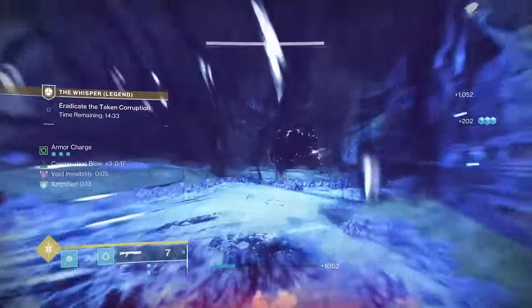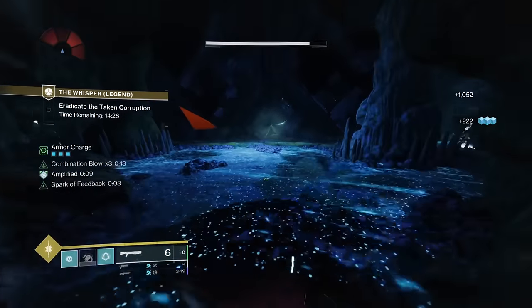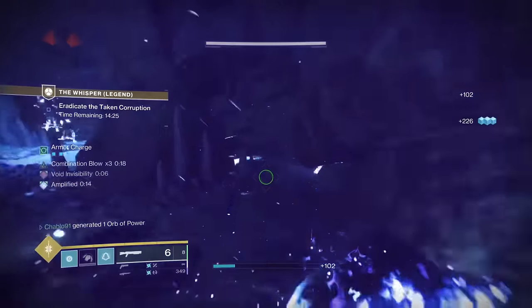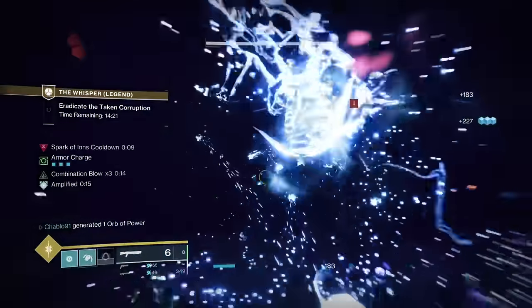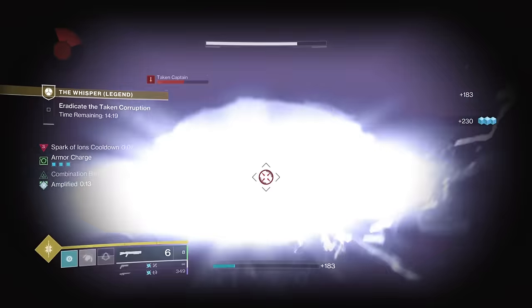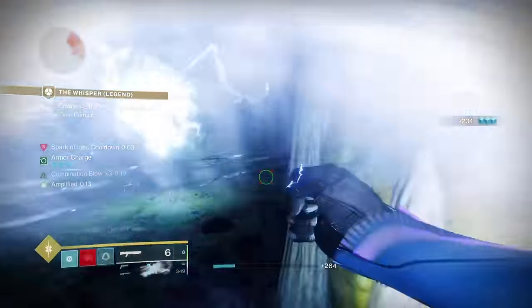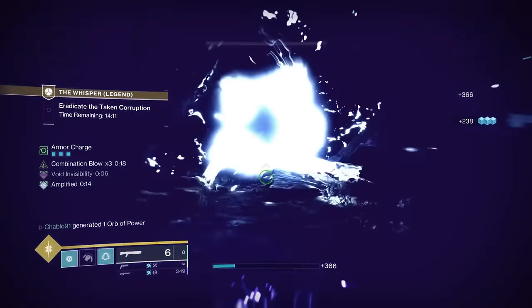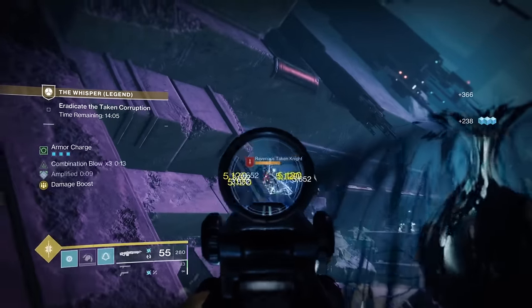Then you're going to come to the ambush room. In the ambush room, get a dodge right away because you won't have your melee, then get your kill straight away with that melee — it will one-shot at combination blow times three. You need to have a good upkeep of combination blow times three on legend. If you don't have any combination blow at all, it takes three melee hits to kill enemies, which will result in a death if there are a lot of enemies around.